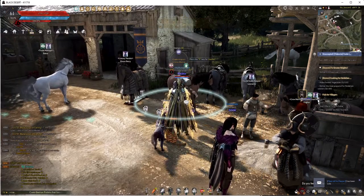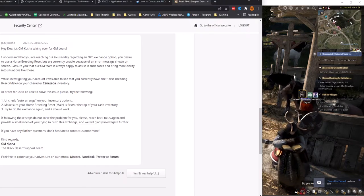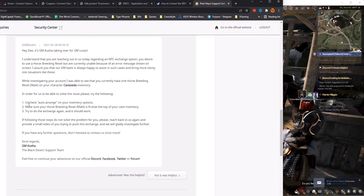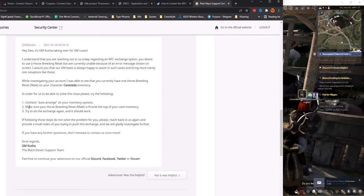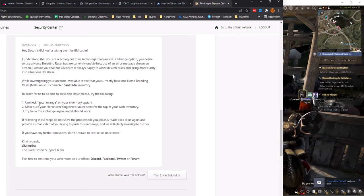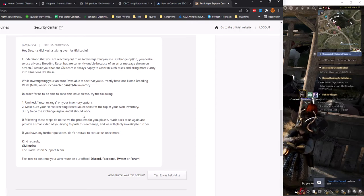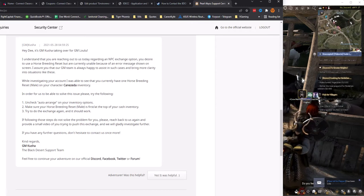I'm listening to the instructions — this is what you guys told me I needed to do to fix this. I'm actually on a different character now. Uncheck auto arrange, put the horse breeding up at the top left corner, do the exchange again — it still does not work. I'll show you.